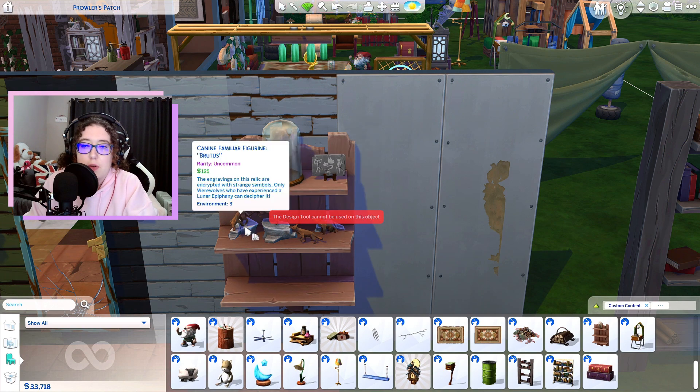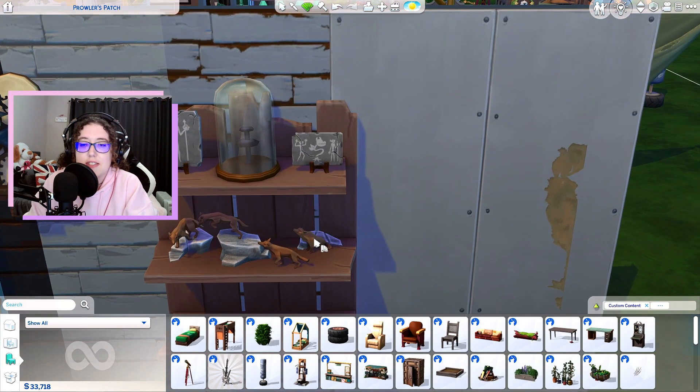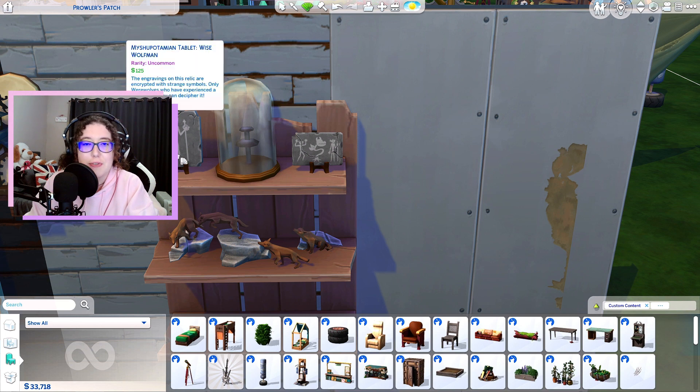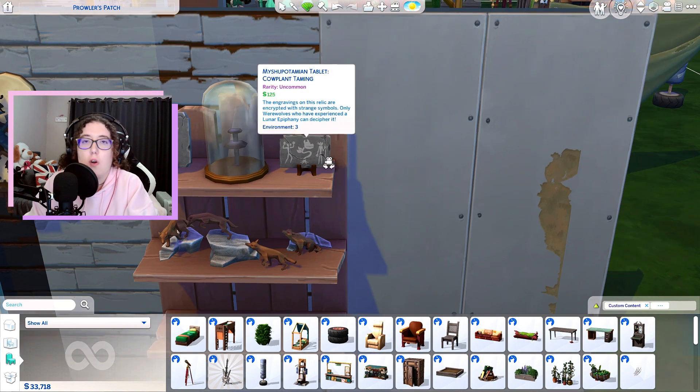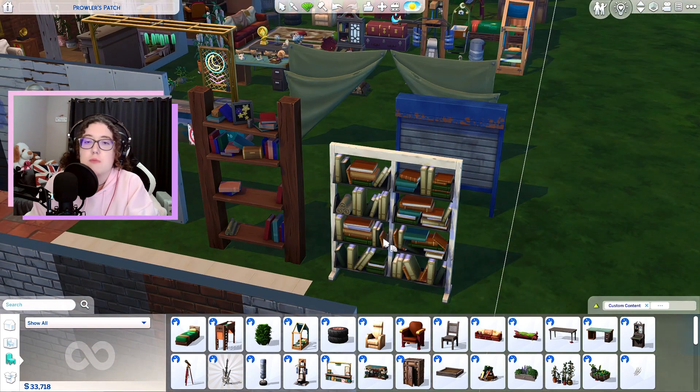Then we have a new wooden wall shelf, and on it I placed some of the new decorative collectible items. There are canine familiar figurines — they all have names and stuff. We have some old rock tablets with rock drawings on them. We have new bookcases — a little wooden one and a more industrial one. A lot of items are split between those two categories: old cabin style and industrial repurposed style.